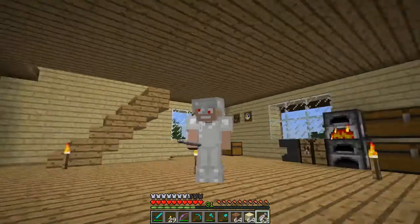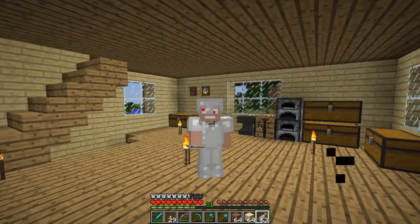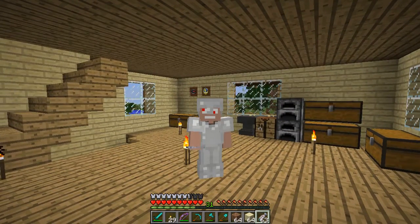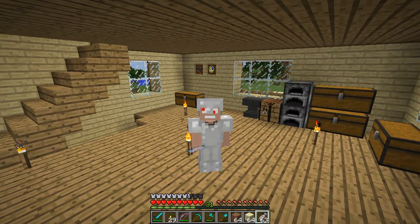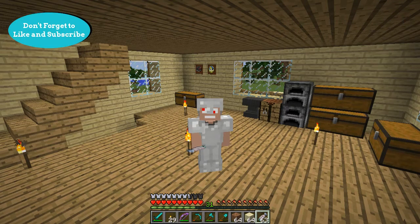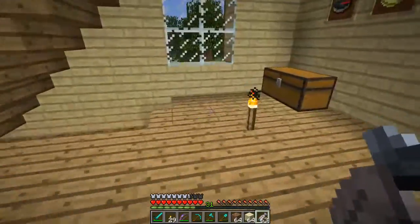I just can't believe it's been two years since we started this amazing journey. So today we're going to do a couple of things. Number one, we're going to work on a little storage area down underneath the house. Nothing big, nothing fancy, just a little place to keep stuff organized — because right now my chests are clutter city. And then we're also going to get started at the shipping port. I want to at least get the pier laid out. And I've got something special planned for you at the end of the video, so make sure you stick around.